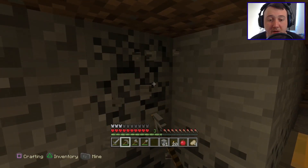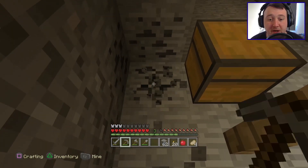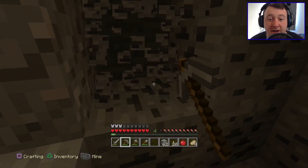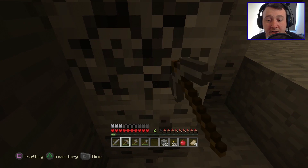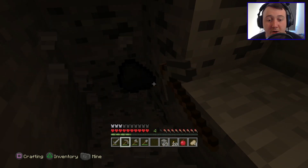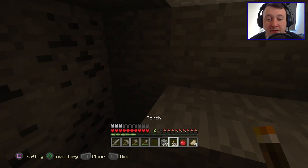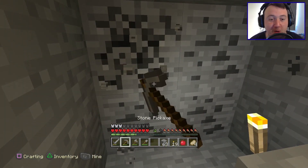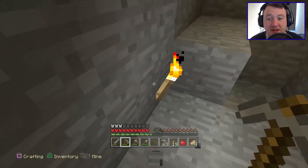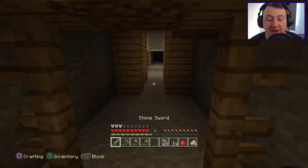I also hear a zombie growling away, so there are more dangers probably lurking ahead. It would be nice to find another chest. That one was okay — we got melon seeds, which means we can plant those, which is really nice. We may as well collect all this coal because we are definitely going to need it. We've got a lot of iron to cook up. Coal is always one of those things where you think you've got enough, and then all of a sudden you can't make any torches or cook anything and you facepalm hard.